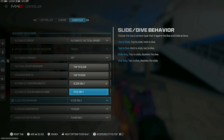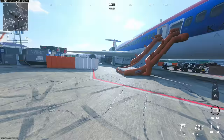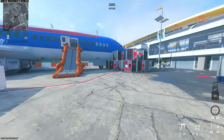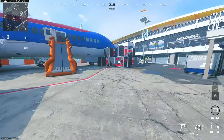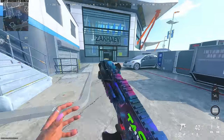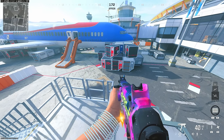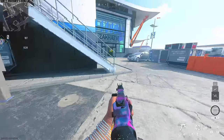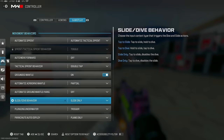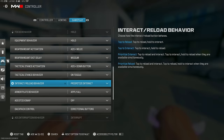Next I want to get into slide behavior. If you want to be using dolphin dive, you should do tap to slide. The issue with tap to slide is there's a small delay from when you click the button to when you slide, because if you hold it you dive. Diving is very useful in Warzone, but as of right now in multiplayer I'm sticking with slide only — it feels much smoother and more responsive. Ledge climb behavior: movement-based.